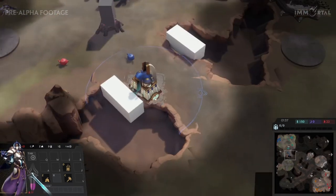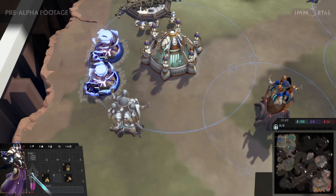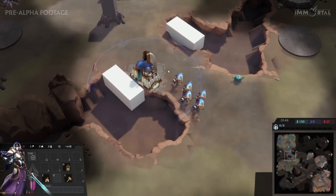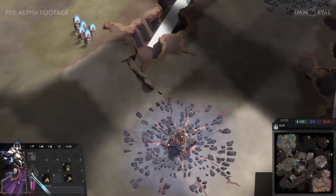Not thinking there's going to be any type of cheese or early attacks. Blue is probably going to take a bit longer — double E for a bit slower build. Orange wants to get a bit of map control very fast, getting his Separi out. Separi are these nice little Spearmen of the Croft Empire. Going to try and get an attack here and get a bit of map control, get some Pyre.